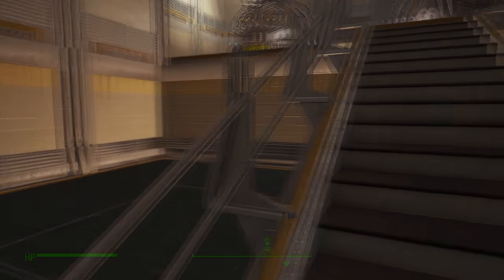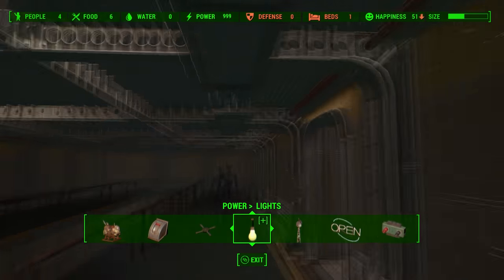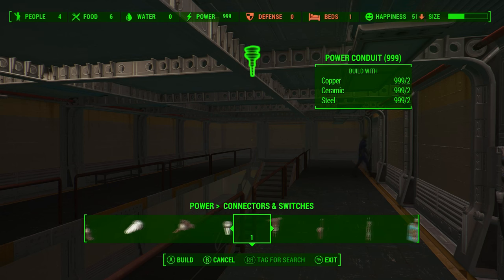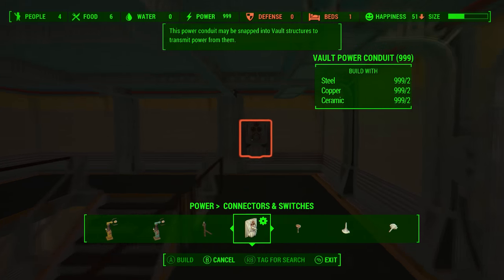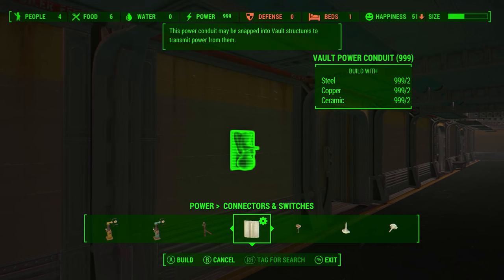As you can see I have my two generators there and they're not powered up to anything. I have a couple of lights here, and what I'm going to do is go to Power, go over to Connectors and Switchers, and find this one right here called the Vault Power Conduit.